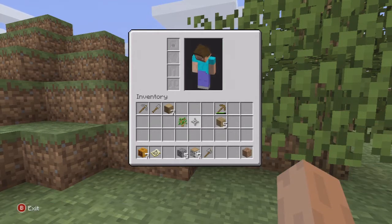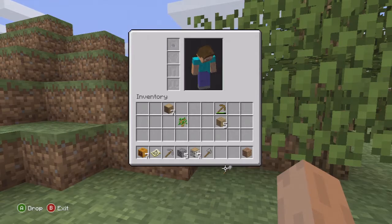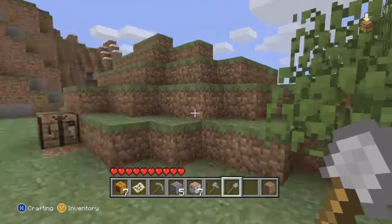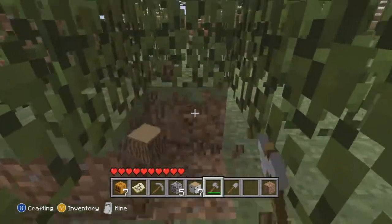Even though it kinda locks on to the squares, so if I try to move it in between, it'll just kinda lock on to one of these little inventory slots, which is sometimes good and sometimes it doesn't really work in my favor. So until I get used to this, it's gonna take a little bit for me to get stuff in my inventory, so I hope you guys don't mind.